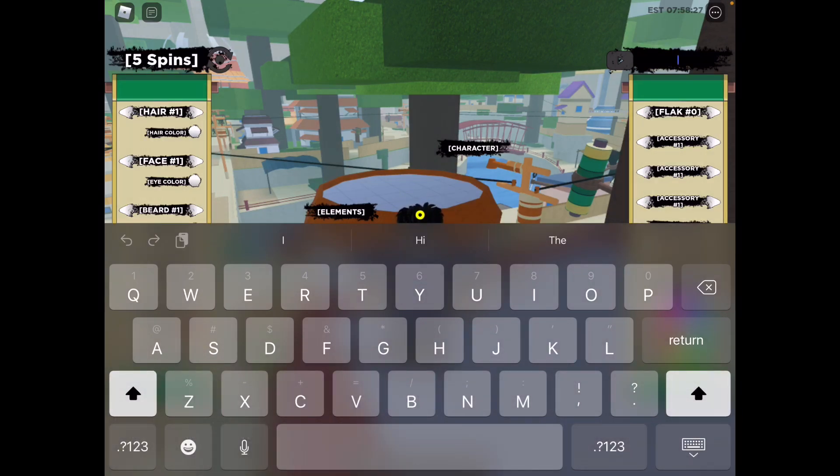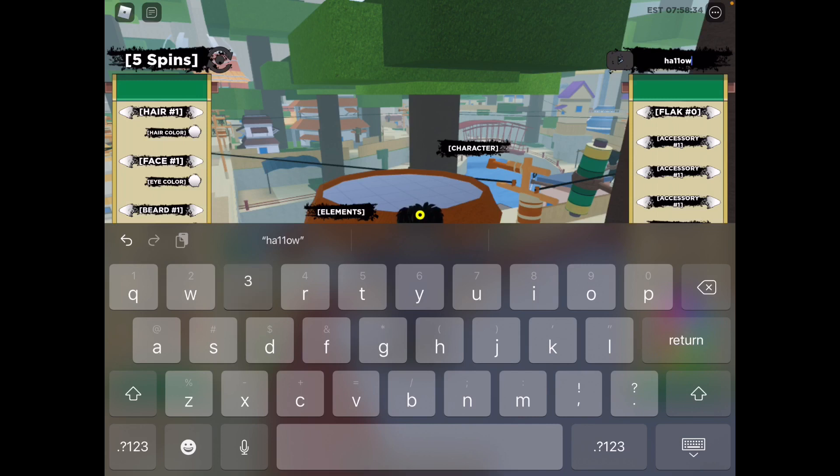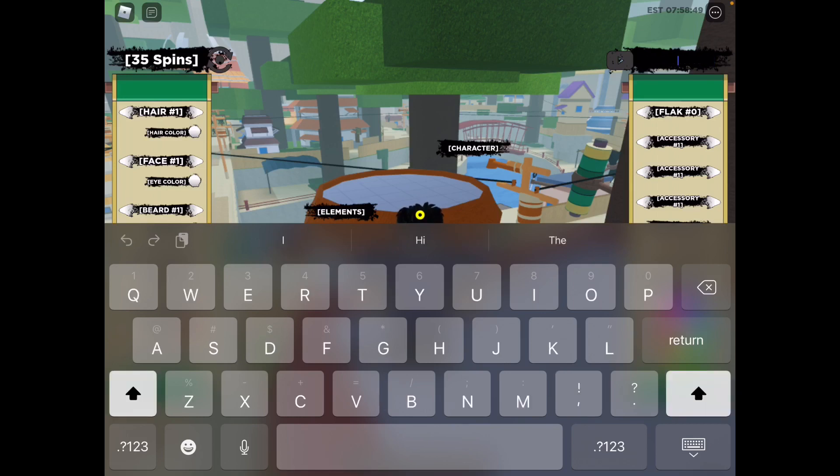Let's go show you guys how to redeem it. Small letter h, a, 1, 1, o, w, 3, v, 3, s — and then all you have to do is click the exclamation point. Watch that spin number on the top left corner changing — see, that works! It gives us 30 spins.